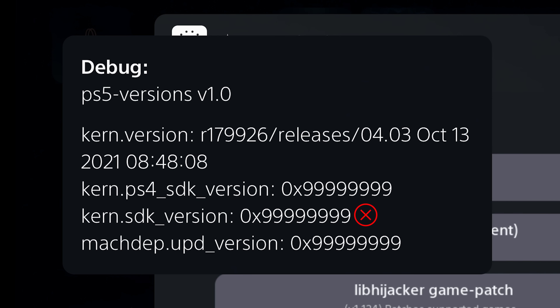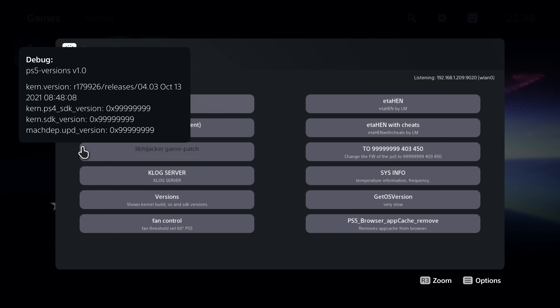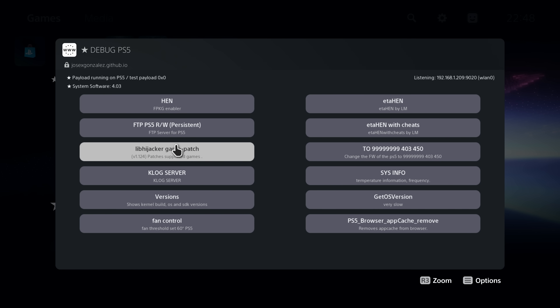Jose Gonzalez's host is fine because it doesn't spoof the kernel SDK by default. You actually have to run a specific payload on that host in order to spoof your PS5 kernel version — otherwise it will not do that by default. So for the most part most of the hosts have kind of resolved this problem, but I just wanted to give you guys a general rundown of what these different spoofers do for the different versions.